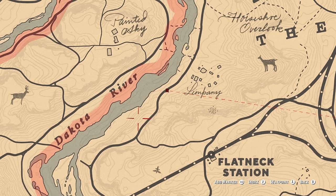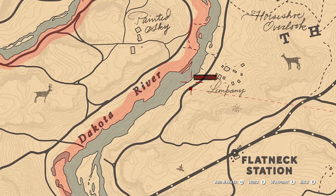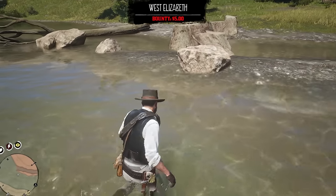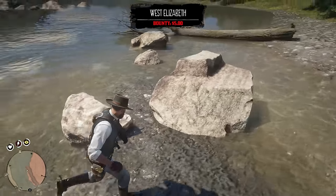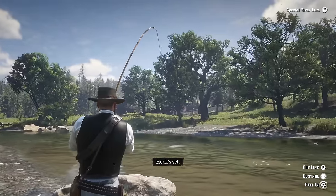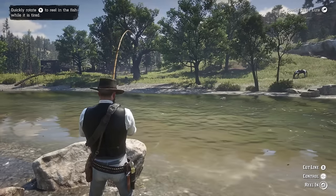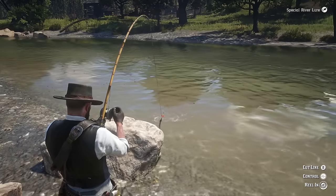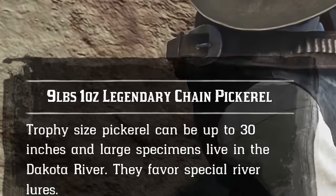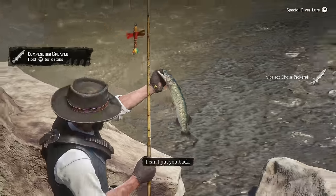The next fish is the legendary Chain Pickerel, which is somewhere around here. It seems like you have to do it on this side of the river, so I'm just going to do it this way — that's the way I saw it. These fish look interesting over here. Tell me it's this easy and this is what we need. This one was really easy to pull — I don't know if it's the right one. I'm going to guess not, because Arthur didn't react at all. And it is! Arthur didn't react at all, so I was confused.